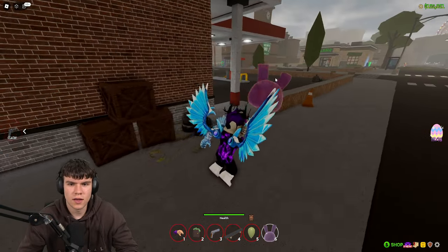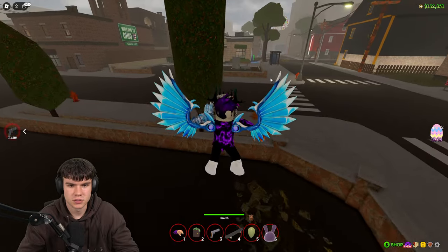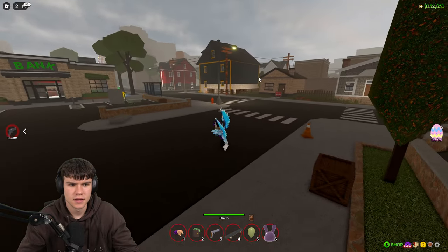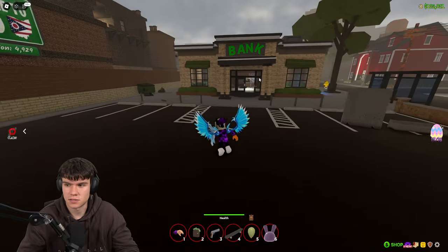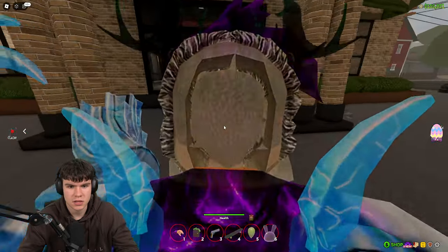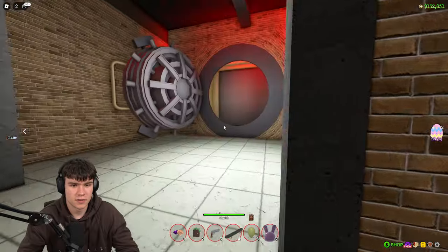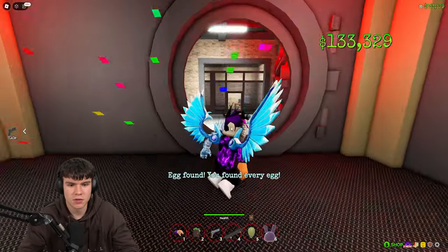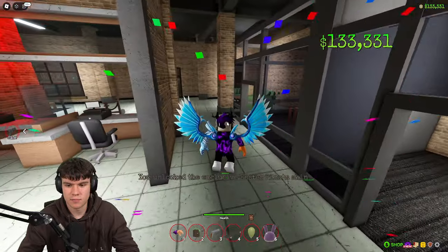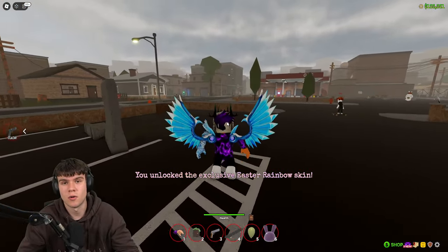Where is the final egg? Well, it's going to be in the bank — you're going to want to rob the bank in order to get it. Has the bank already been robbed? It has, so we can quickly get this as long as the vault door doesn't close. Come inside the bank, and as you can see, we have the green egg. There you go — that's all eggs inside of the game. That's the egg hunt complete inside of Ohio for a second year in a row. Like and subscribe for more.